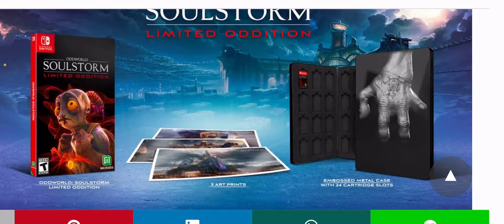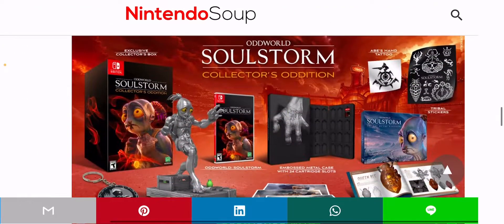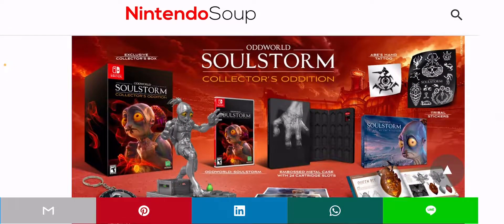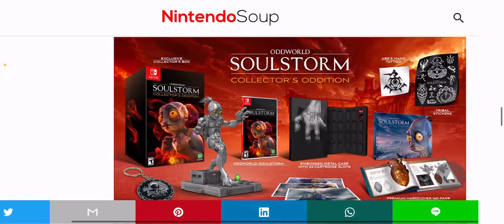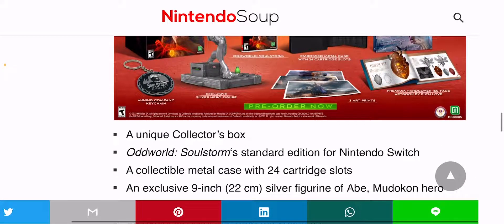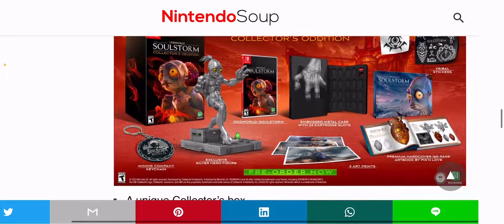And of course, a really nice looking cover for Oddworld Soulstorm. As we move down, we get the Collector Edition, and this is where things get extremely interesting. It looks very similar to the previous Oddworld Soulstorm Collector Edition, but there are a lot of key differences. Scrolling down, you can see we get a unique collector box, and that box is looking gorgeous.